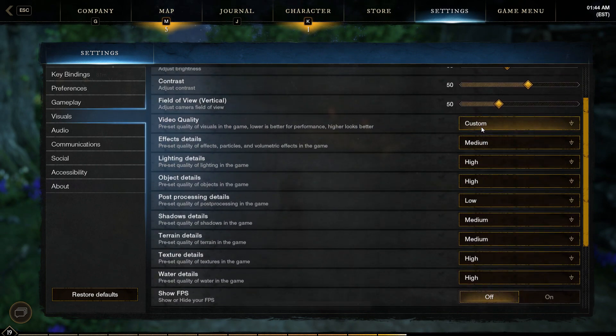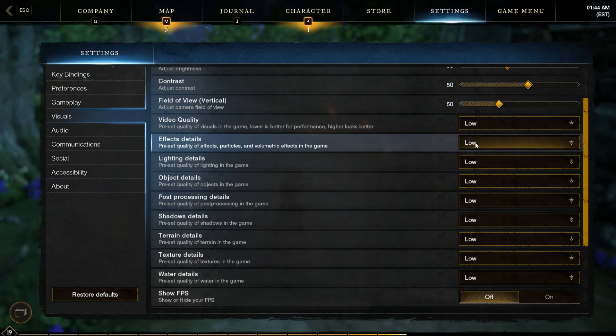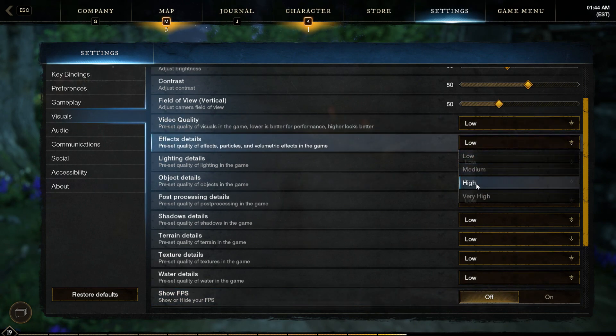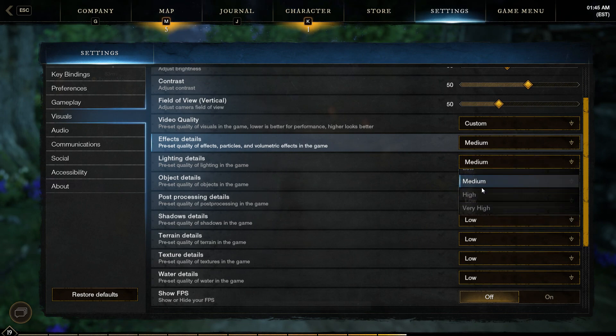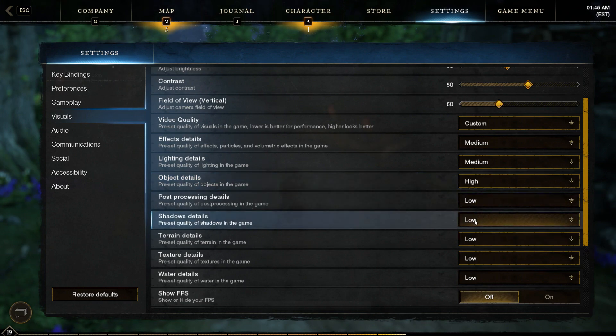A note here: if you want to play with anti-aliasing on, select a higher graphical preset for a better anti-aliasing process. I cannot say which setting corresponds to which anti-aliasing process, so that bit is up to you to experiment with. Next, turn all of your other settings back to whatever they were previously. Lastly and unfortunately, you're going to have to do this every time you boot the game, because what we are doing essentially is overriding the anti-aliasing selection for the custom video quality preset, and this must be redone every time we close the client.